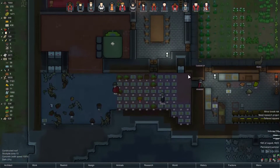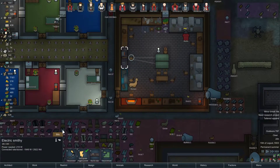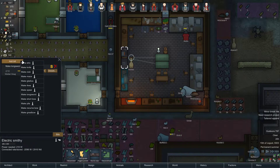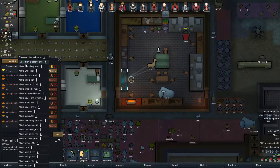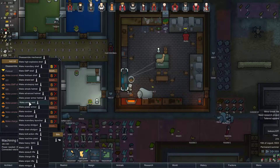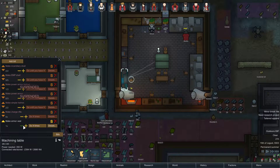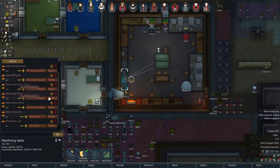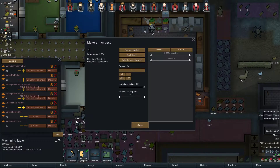I think we should put in a job to make armor vests and make sure we always have a certain amount. That should be at the machining table. So, make armor vest — I think that's the way to go, because power armor is just a little expensive. Power armor takes 18 components — I don't care about the plasteel but I do care about those components. That's a lot of components. An armor vest only takes two components, though it does take 120 steel.